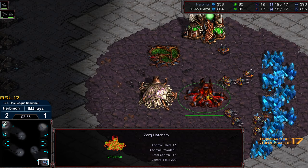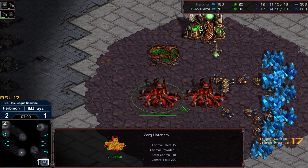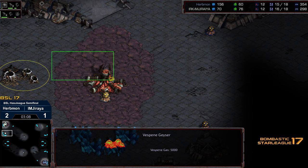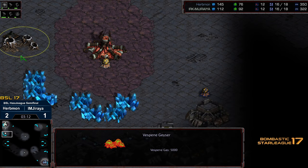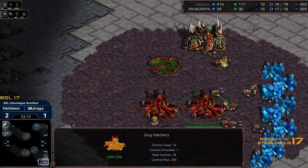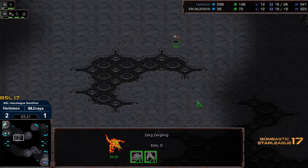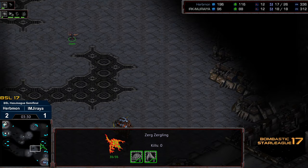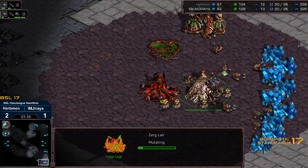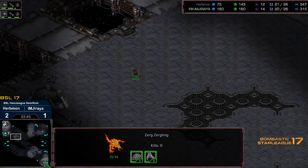Spawning pool is up. Erbmon is in the dark. Currently things bode well for Jiraiya — I would say he's in a pretty strong position. The advantage of this natural expansion is not necessarily the access to the mineral field, it is the access to the second gas. Zergling speed is being upgraded. No Lair tech at all for Erbmon, though he does look like he wants to go for Lair because he's still mining gas. Zerglings are making their way across the field — one Zergling from Erbmon. Zergling wall on the front for Jiraiya. Not a lot of Zerglings out on the front for Erbmon, but Jiraiya is somehow up two workers at even supply.